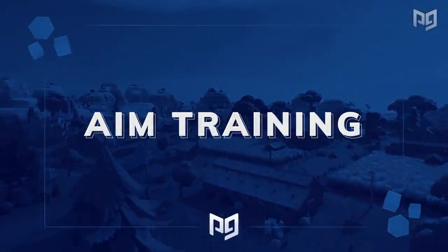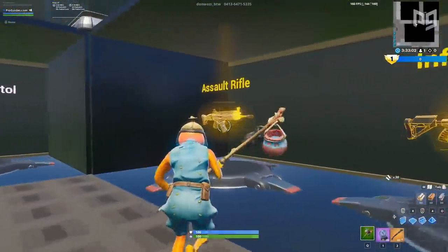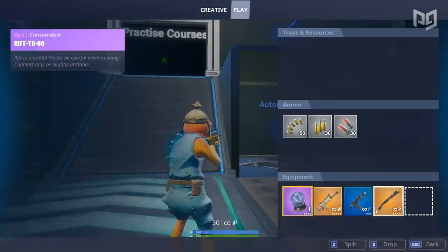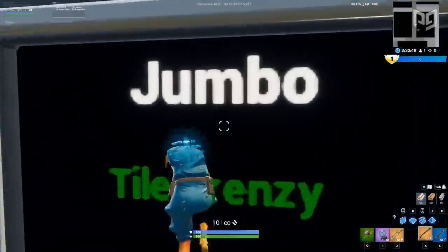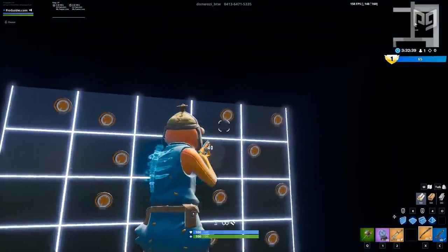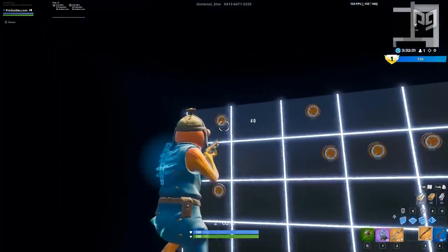Playing aim training maps before you hop into actual modes is probably one of the most consistent ways to improve your aim. Pretty much every pro player does it and it's a staple in essentially every shooter's warm-up routine. Not only are you going to be a better shot than if you didn't warm up that day, but your skills are going to steadily progress over time. Training your aim with actual in-game mechanics and character models beats anything else — that's why we're going to show you the best maps for that today.